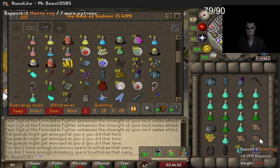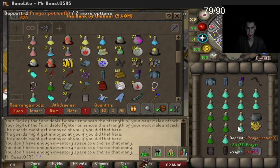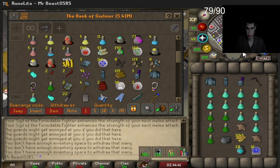Let's get like 10 prayer potions and some super combat pots and we are ready. Unfortunately the looting pad doesn't work in here, but that's fine — we don't need the hides or anything.